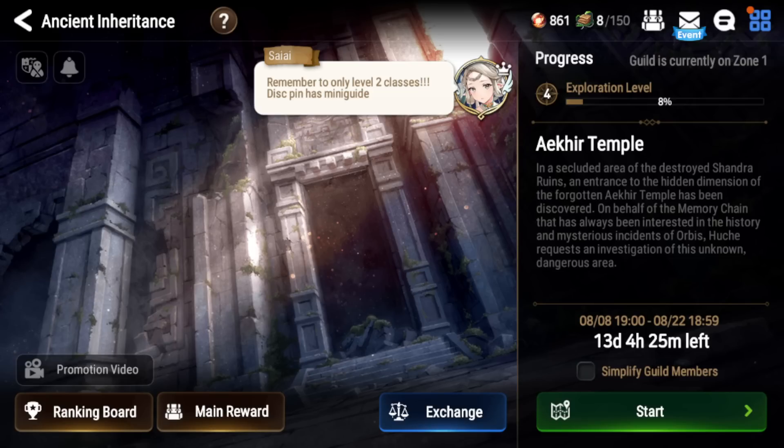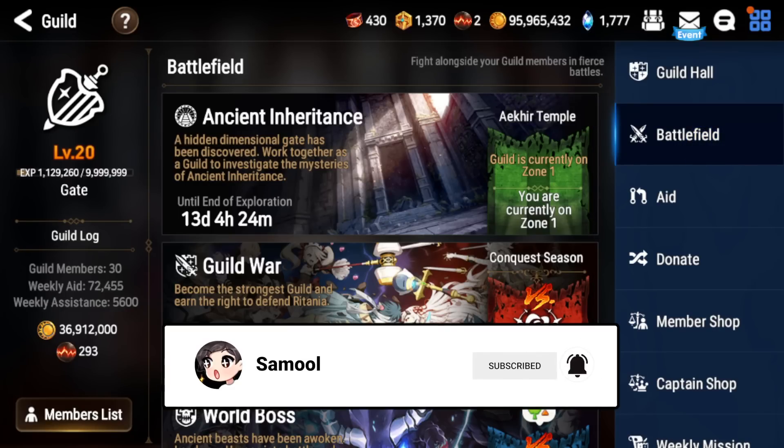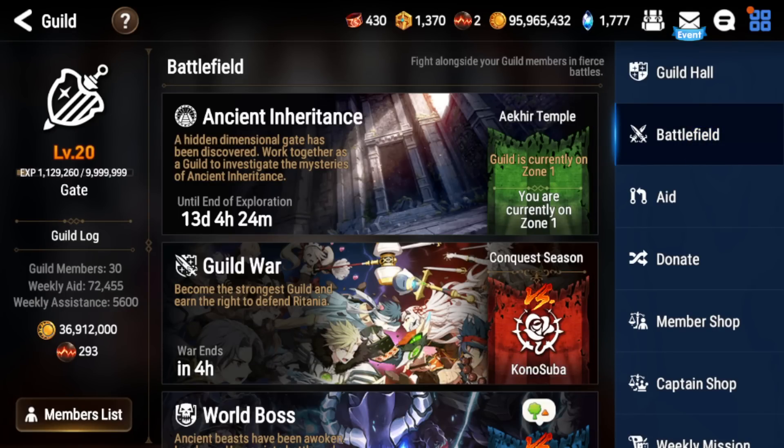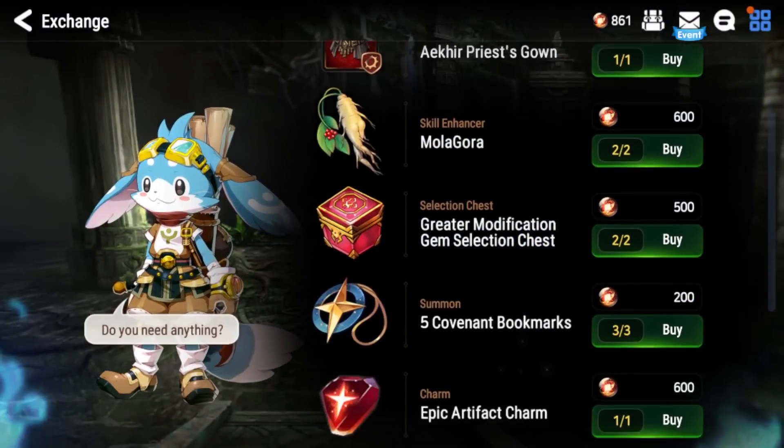The way you'll actually be able to participate is by going into your guild tab, clicking Battlefield, and you'll see Ancient Inheritance there. It's two weeks long and you want to participate every day if you can, because the rewards are very, very good. If you look at the interface, you'll see there's a currency you get from doing the event and there's a shop as well.